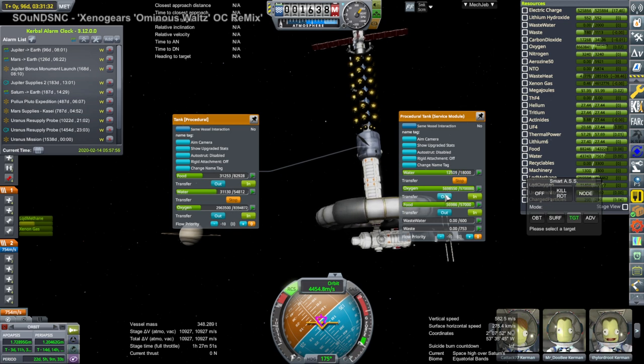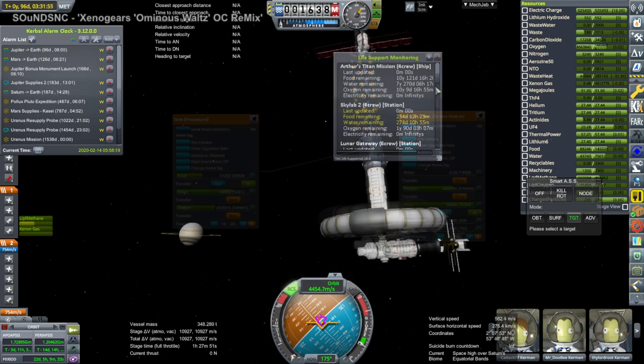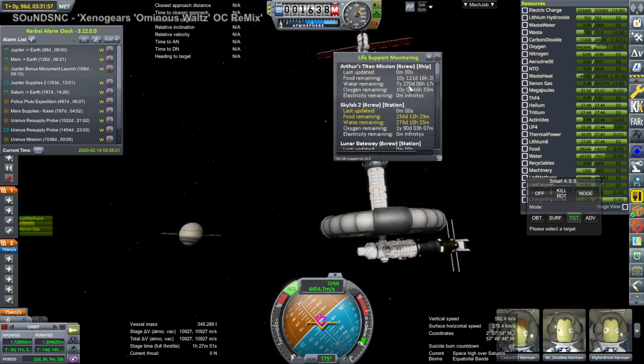But we did manage to dock, and I transferred the supplies over to make sure the four crew would definitely have enough for their trip back. Really it was way overkill — we had way more than necessary for a trip between Saturn and Earth.